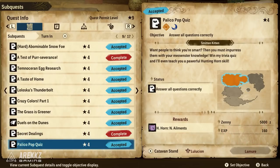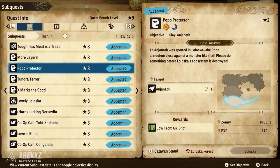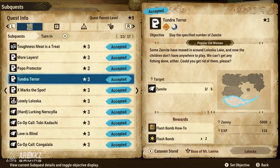The quest Palico Pop Quiz from the Smitten Kitten, also in Lelucion, will give you the Hunting Horn Negate Ailments skill. You then have the quest Popo Protector from the Little Prankster, which gives you the Arc Shot ability for the bow. The quest Tundra Terror will give you the crafting recipe for Flash Bombs. I've picked these out because they are especially useful — these are definitely must-have items.